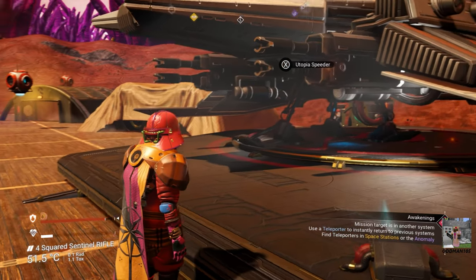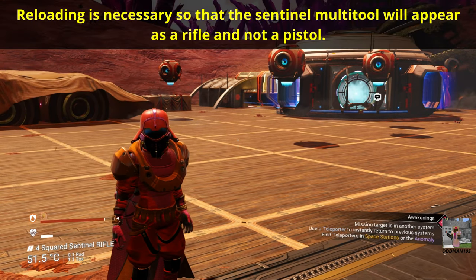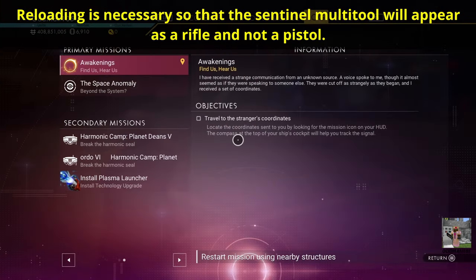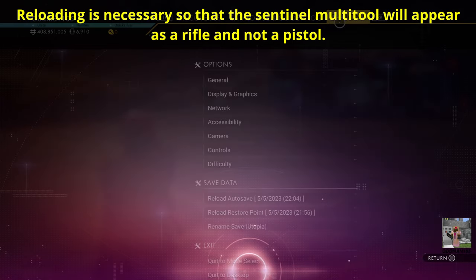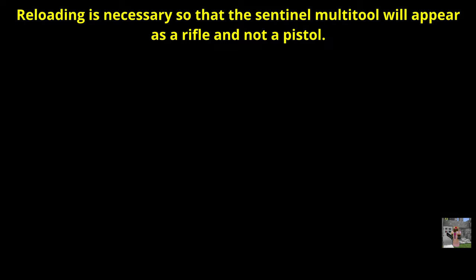We've arrived at the location and some players have built a base here. What you need to do is reload your manual restore point right now — this will ensure that the multi-tool appears as a rifle and not a pistol.